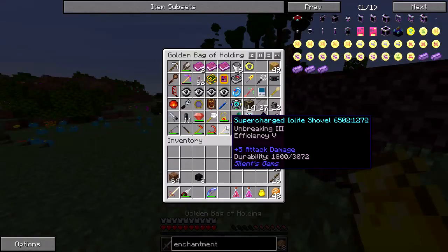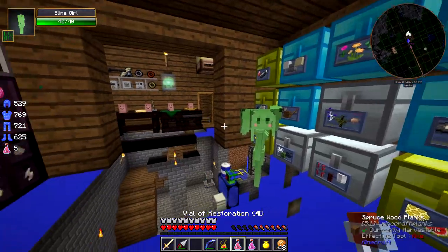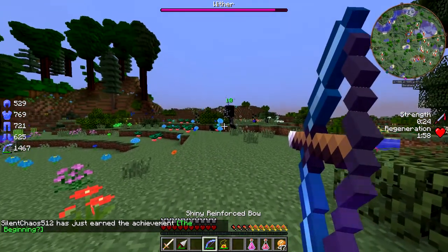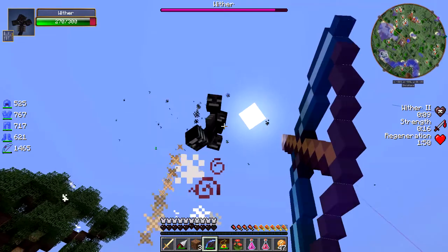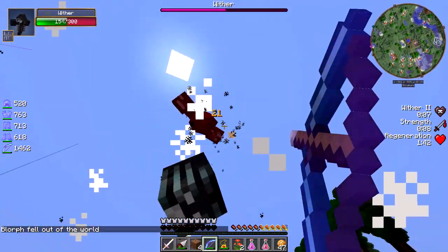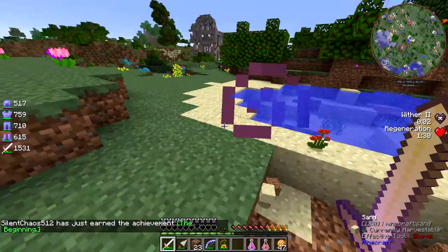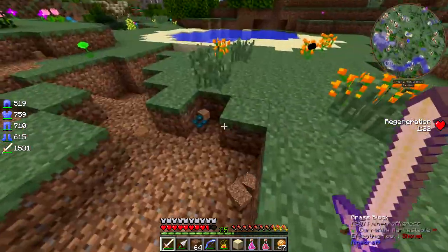I should probably ditch my bag of holding just in case. This one is regeneration. That was easy enough — we got another nether star. It also drops a division sigil, for whatever that's worth — they're pretty common though.